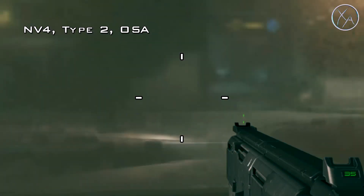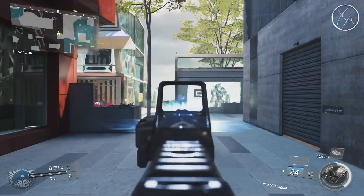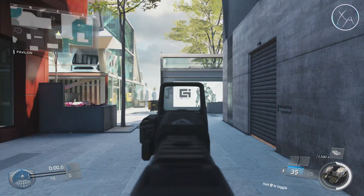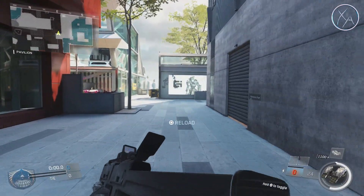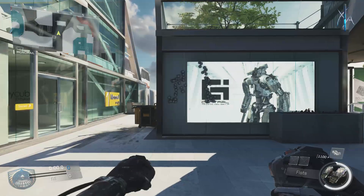Getting into hip fire, this is standard for assault rifles — same as the NV4 and the OSA, and it's only beat out by the K-Bar. As for recoil, the Type 2 is actually quite solid. It does kick around and vertically a little bit, but the first several shots tend to stay within a very small area, so as long as you're hitting your initial shots you can get kills very effectively.